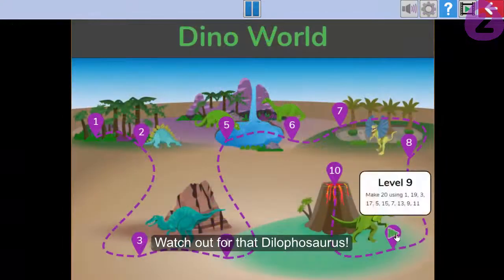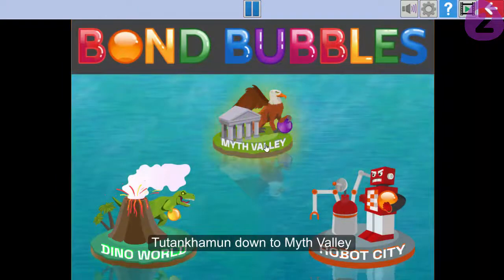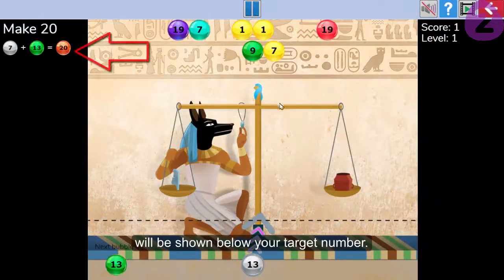Watch out for that Dilophosaurus! Then it's on to Myth Valley as you progress, making bonds up to 100. All the bonds you make will be shown below your target number.